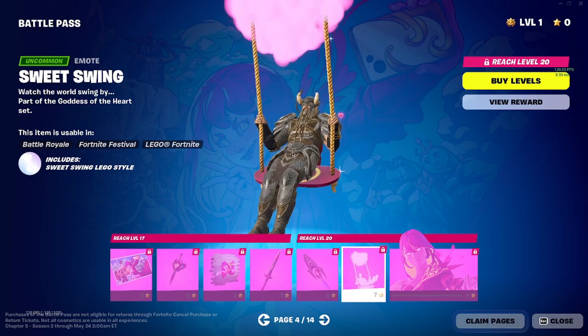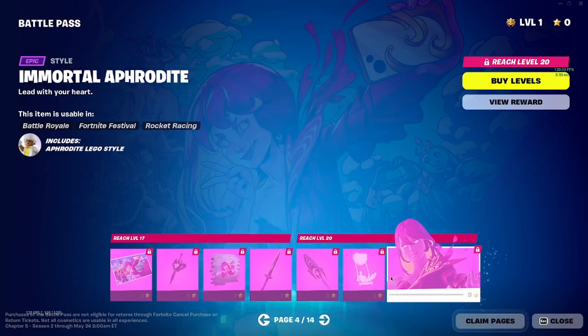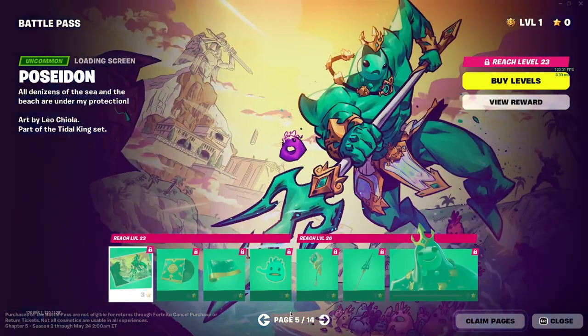You got her sword — it's a little too pink for me — kind of a basic surfboard. The Sweet Swing emote — if you want to be toxic you bust one of these, shout out. Let's go on to page five — we got Poseidon. What the hell?